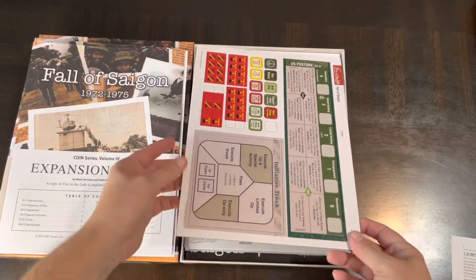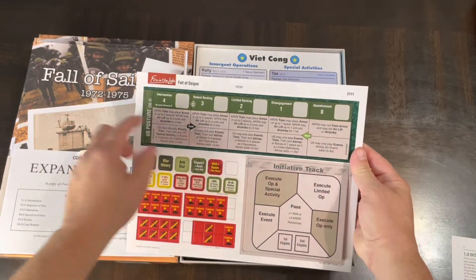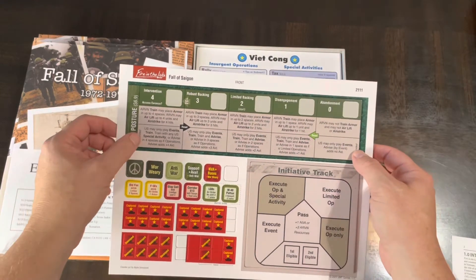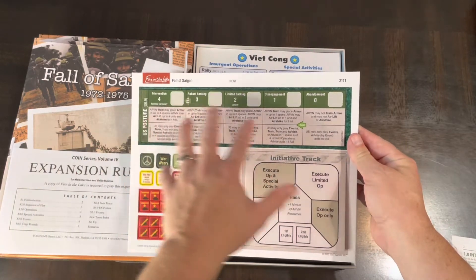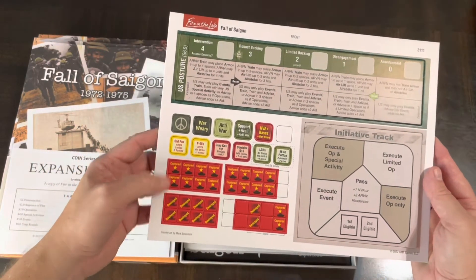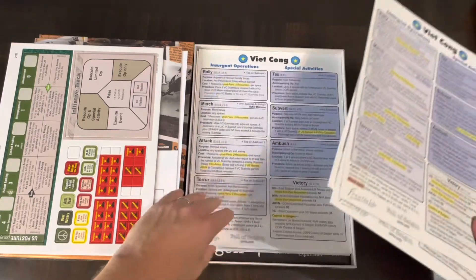In the punch-out sheet you get the initiative track for the two-player game and a US Posture marker — dealing with how the United States is phasing out from 1972 forward. There are also extra counters and markers, all two-sided, that come along with the game.